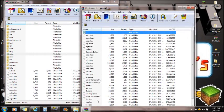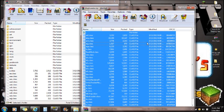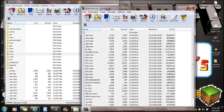Once META-INF is deleted, you can open the Mod Loader zip. You're going to see all these files. Just right-click, select all, and drag all these files into the Minecraft.jar that you opened with WinRAR. Push OK and you are completely done.